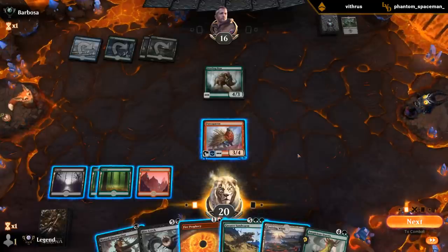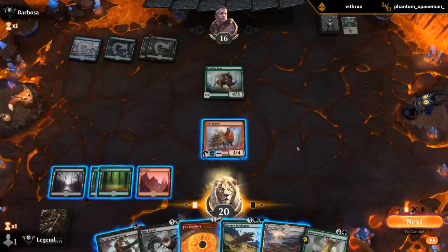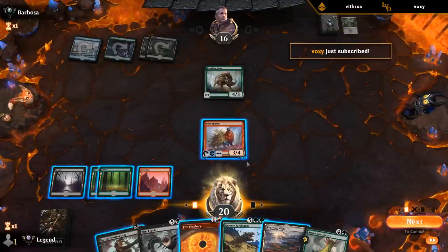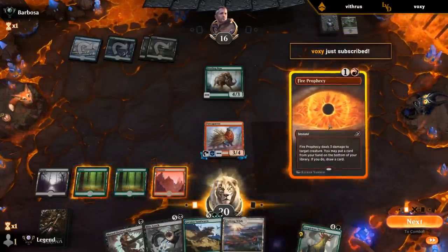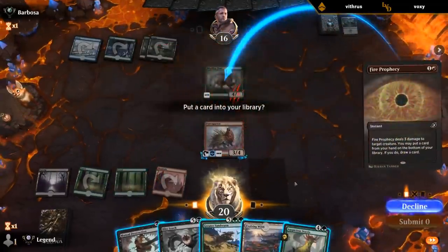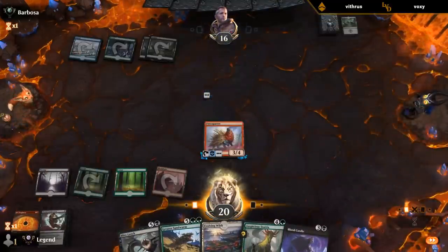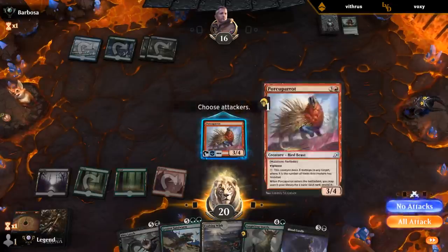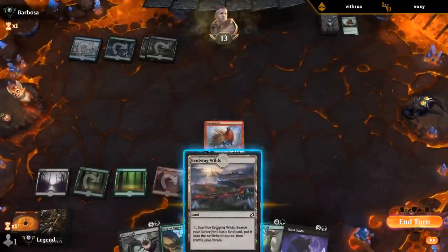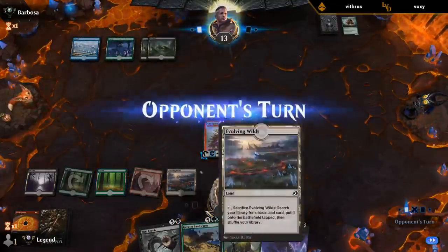Sterics is nice. So I might get rid of the Mutual Destruction with Fire Prophecy here, and then I can still cycle the Sandworm. That's a good one — and then get my double red sorted. We redrew the Mutual Destruction we put on the bottom by shuffling. I think I just play Sterics as a separate creature and then I can mutate the Whisper onto it next turn.